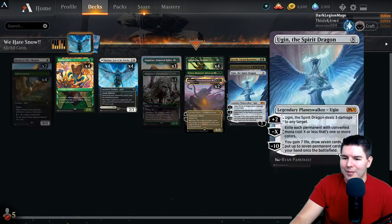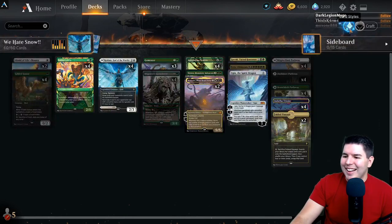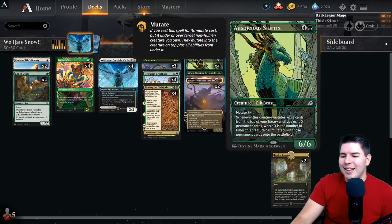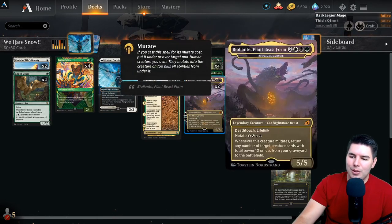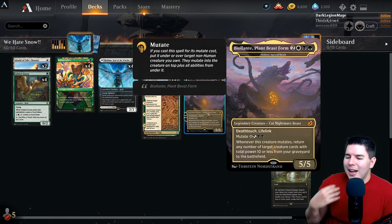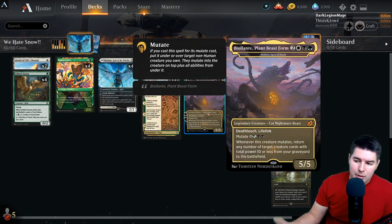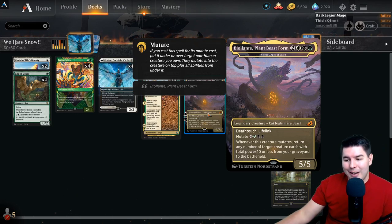Gem Razers are actually pretty good in the format right now. The Godzilla arts are fun but some are cooler than others. Auspicious Starrix is kind of the other game plan here - get out the Starrix, do cool things. We also have Mythos of Nethroi, which I haven't played in a long time. For five mana it's a five-five death-touch, good stats. We can mutate onto it and whenever it mutates, return any number of target creature cards with total power ten or less from the graveyard to the battlefield.